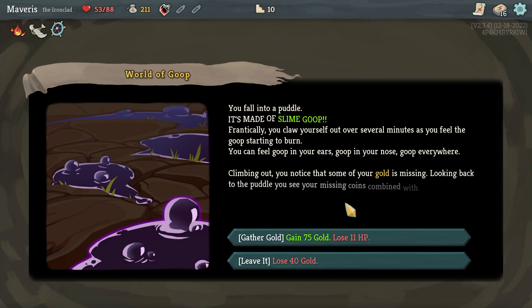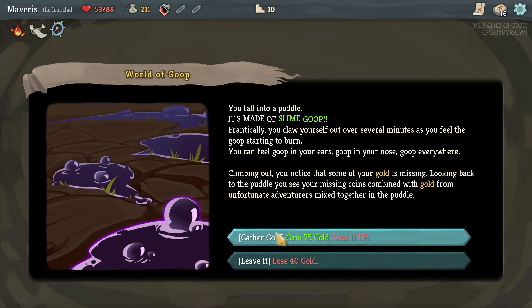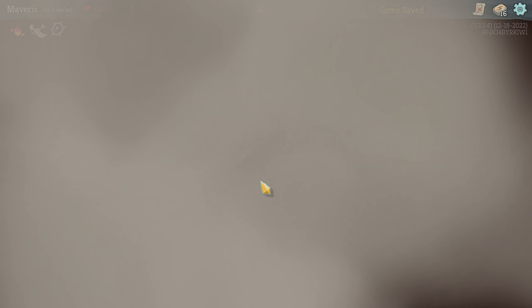You fall into a puddle. It's made of slime goop. So it's the gold thing. I think I'll just take the 40 gold loss. Let's take the 75. I think I'm doing okay in terms of HP and whatnot. Because there's a rest spot right there.